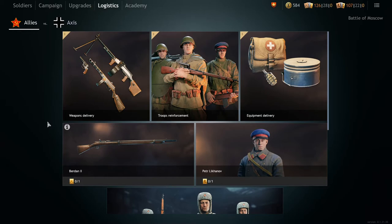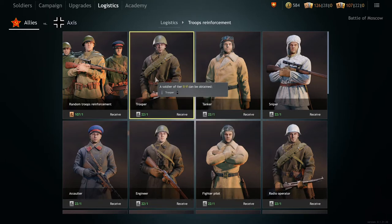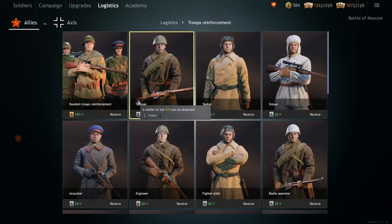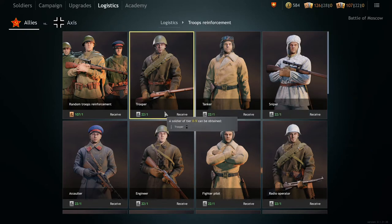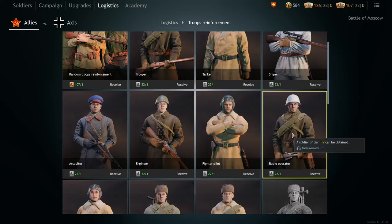Alright, let's move over to troops. Continuing with the orders for troops, this is going to be a shorter topic. You have bronze, silver, and golden orders here as well, but the way you should spend them differs a bit. Where I told you not to spend silver on specific weapons, here you should actually spend silver only for specific soldiers. Do not — and I repeat — do not spend silver orders on random troopers, as you usually get those from bronze orders and they are fillers for your squads.